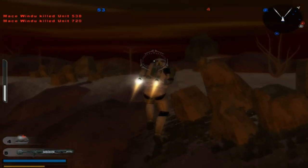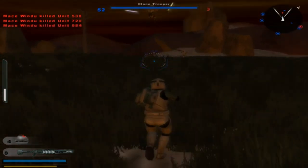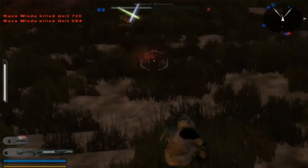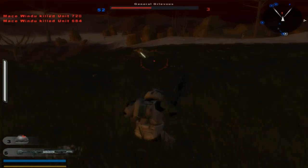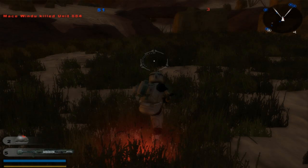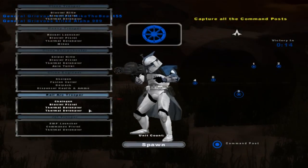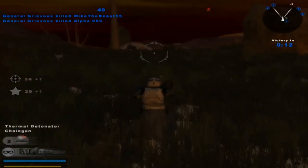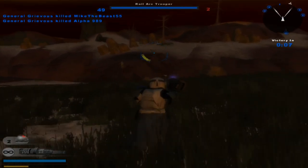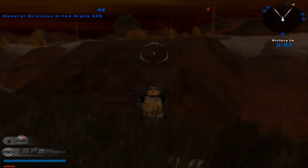Enemy reinforcements are decreasing. If General Grievous is over here, let's do something here. That's another command post under Republic control — they're losing reinforcements, keep it up. Enemy reinforcements are decreasing. Another command post for the Republic — they're losing reinforcements, keep it up. They only have three guys left — make that two. I don't know where they are, but it doesn't matter I guess.